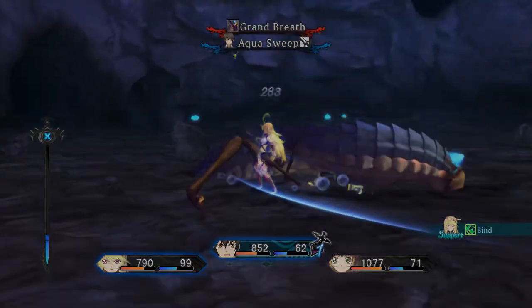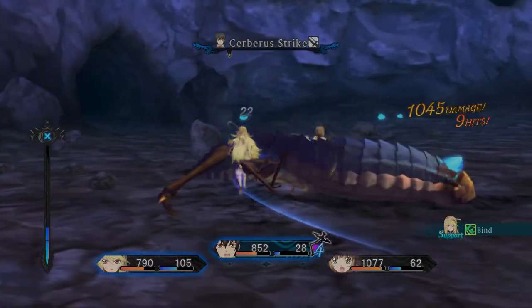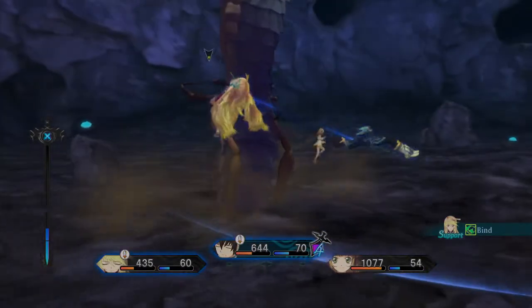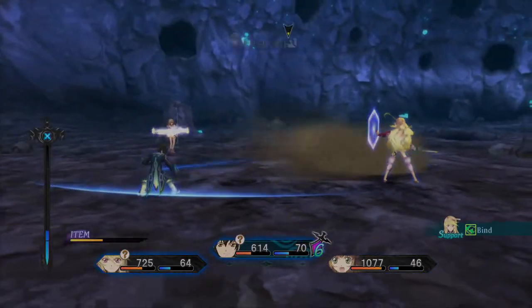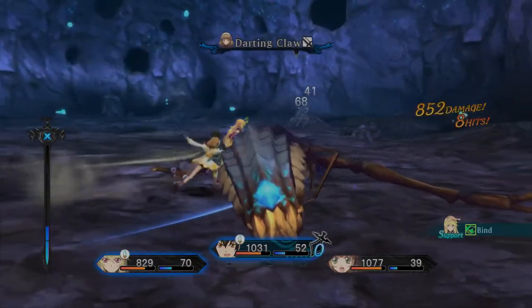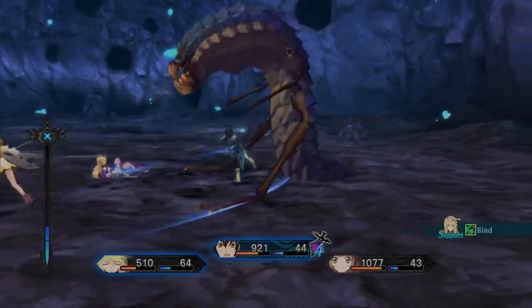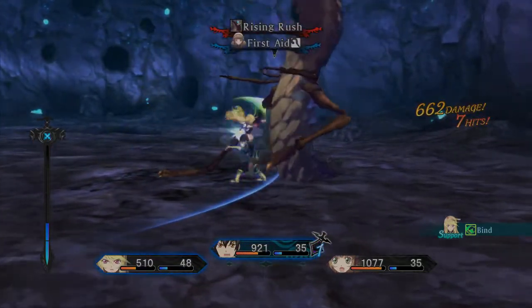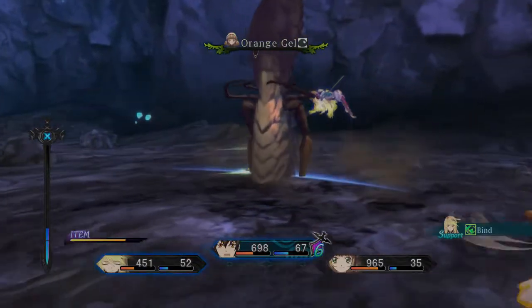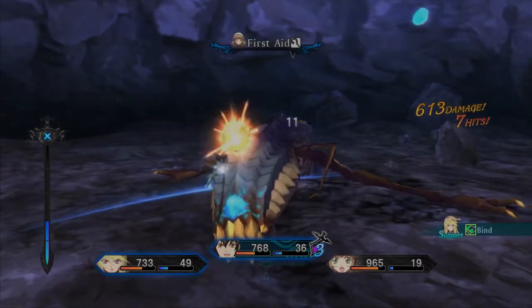One thing I failed to mention — I'm going to show this off in the next episode — if you play as Leia, she has an ability called Elongated Staff. If you do a sidestep right when the enemy is about to attack you, Leia's staff gets elongated: it glows and gets really long, so you'll be able to hit enemies farther away for a period of time. It's like an extended staff — that's her ability if you play as her.